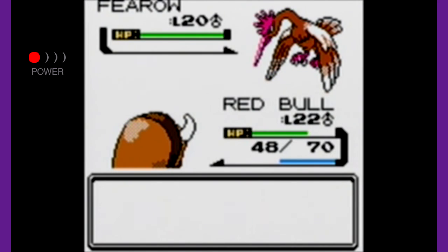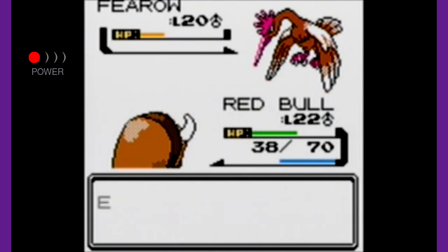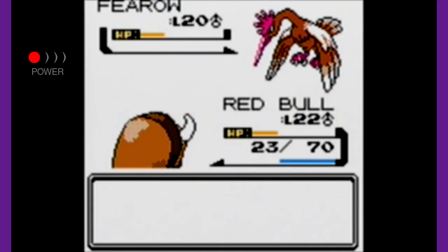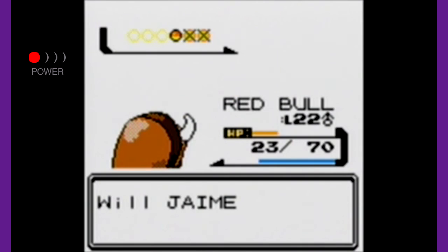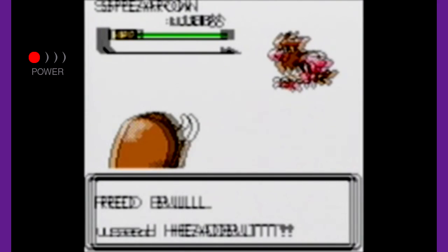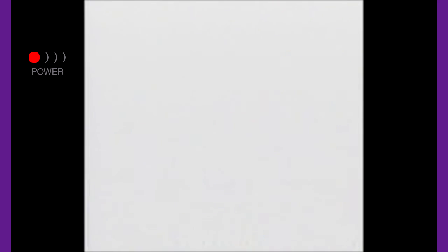Red Bull is really powerful right now, even though Batreau has evolved he's not doing as much damage as I'd like. These Fury Attacks — please don't hit five times. Three times, that's not so bad. I love how Red Bull outspeeds the Fearow. Let's go for Horn Attack to knock out the Fearow — and Nikki's level 15. Then another Spearow — Red Bull stays in, let's go for Headbutt, and it knocks out in one hit.